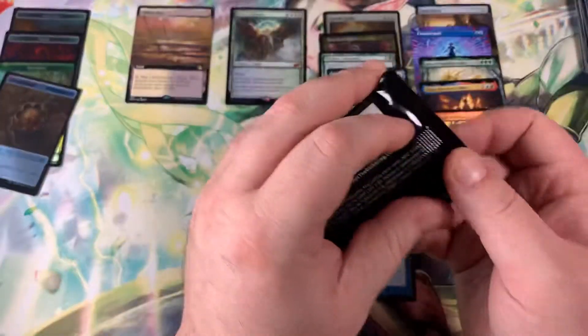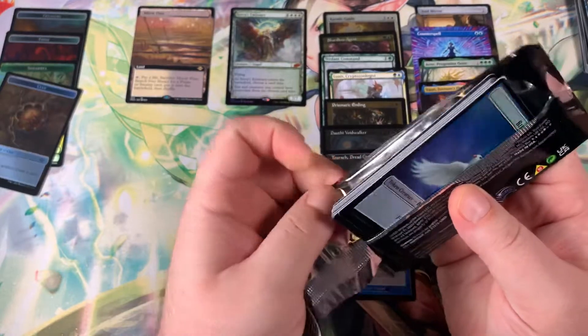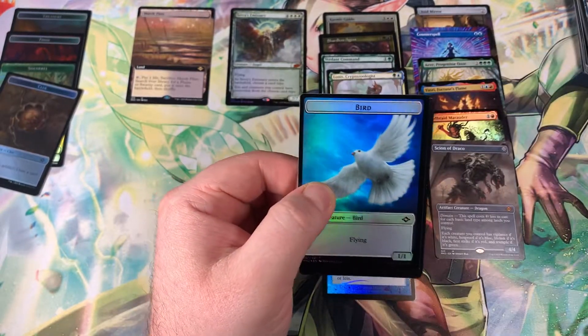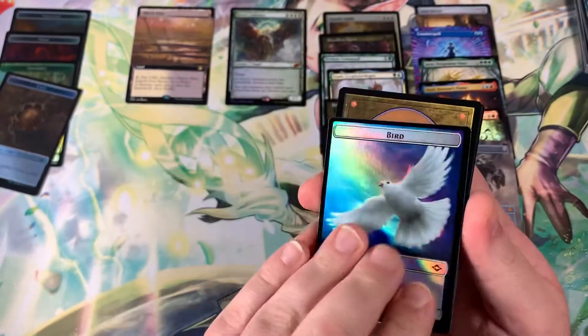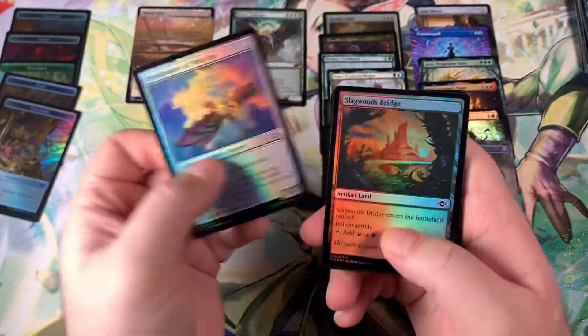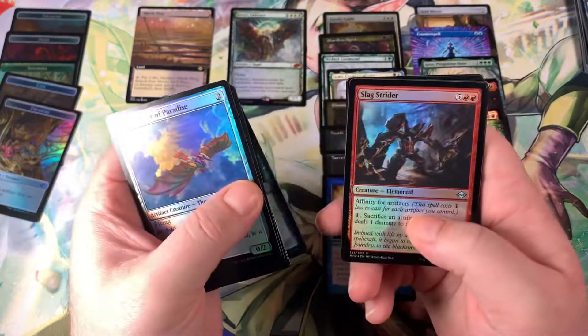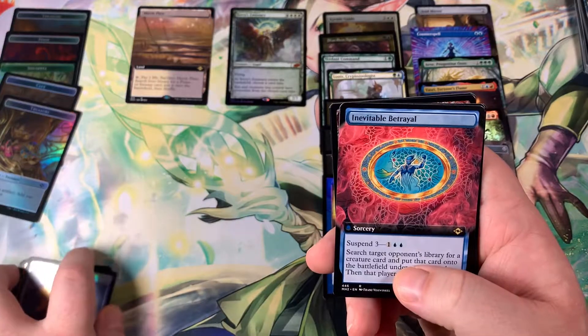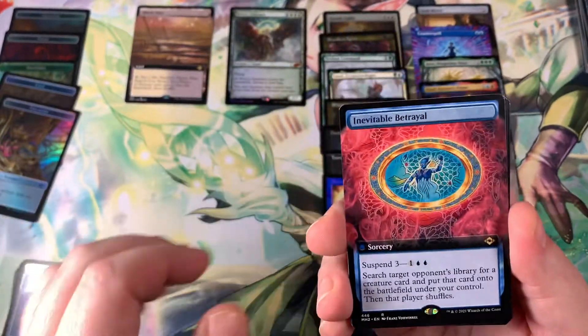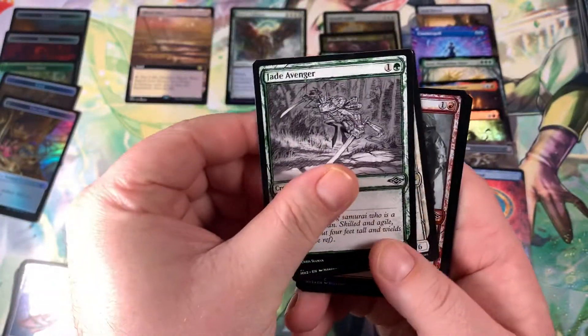Let's put this in the Rare pile — obviously not the Extended — and let's put the Dread Return here, and we'll put the Archmage's Charm over it. Obviously from Modern Horizons 1 set, it's one of the nicer cards you can pull out of that set. And of course the Urza's, which I'm trying to pull here, and the Pact of Negation, which I'm trying to pull here as well — those of course are from Modern Horizons 1. Inevitable Betrayal Non-Foil Extended Rare. Jade Avenger Sketch.